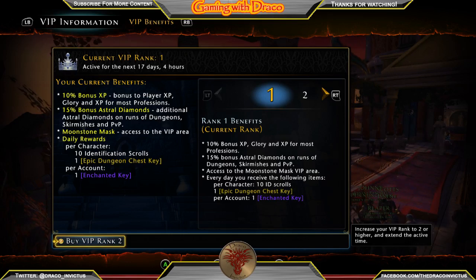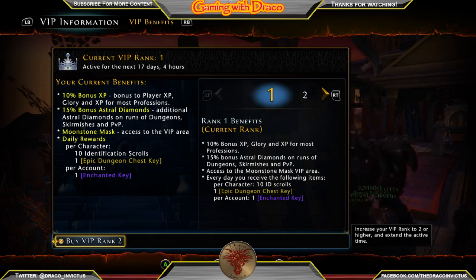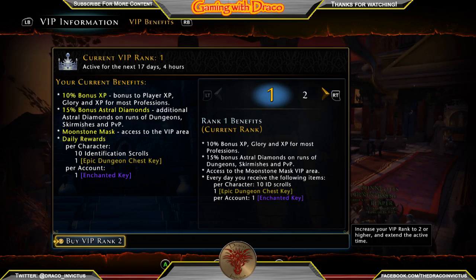Per account you get one enchanted key per day with VIP. We know they're running 125 Zen each. If you bought one key a day for 30 days, that would cost you 3,250 Zen. But VIP only costs 1,000 Zen, so getting VIP is actually the smarter way to go than buying enchanted keys separately.